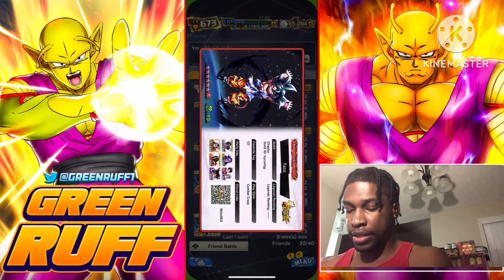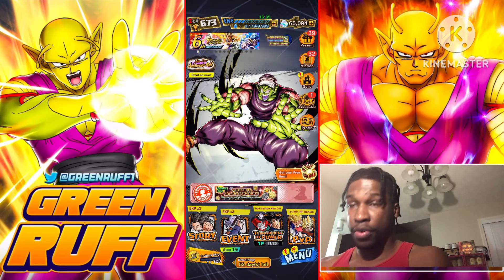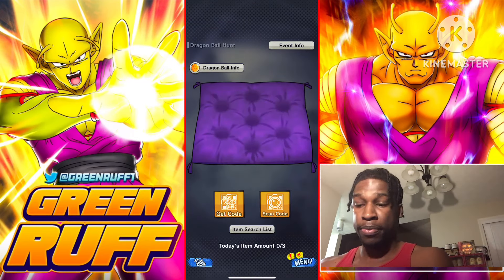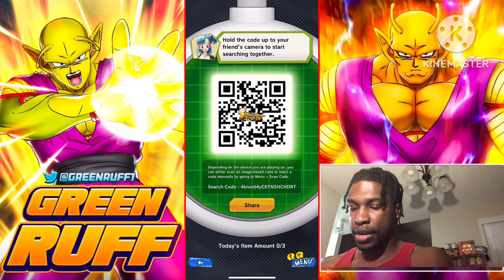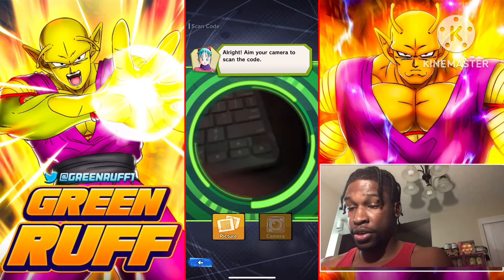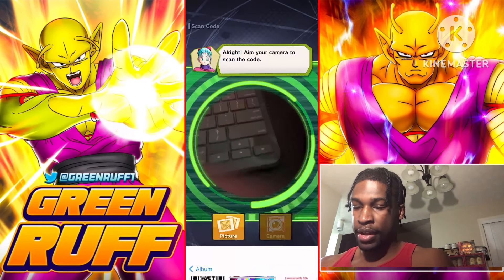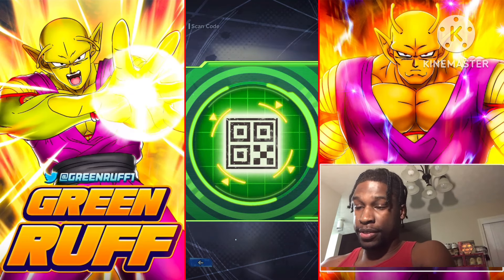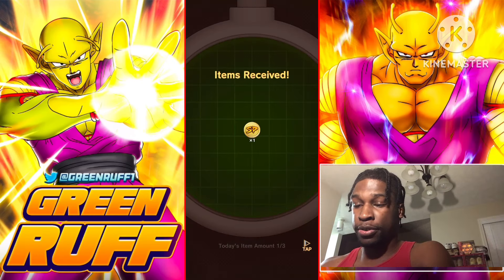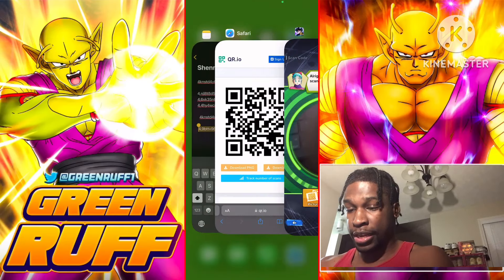Go back to Legends, return to the home screen, wait for the Dragon Ball event, click on it, then click 'Scan Code' instead of 'Get Code.' Choose 'Use Picture,' go to Recent photos, select your screenshot, and boom — it scans successfully. You don't have to constantly get that person's friend code every day — just use this saved screenshot.